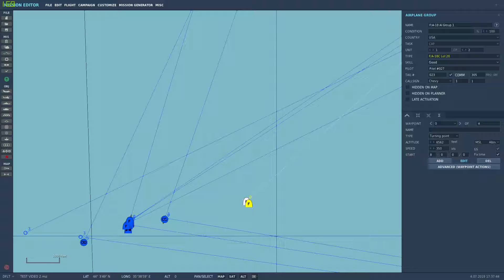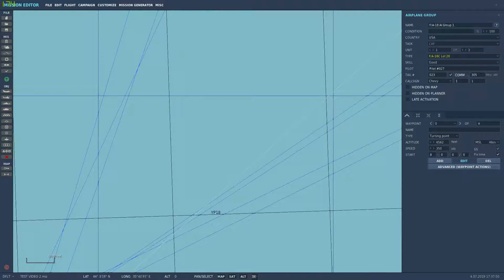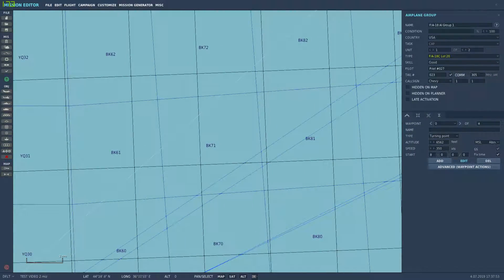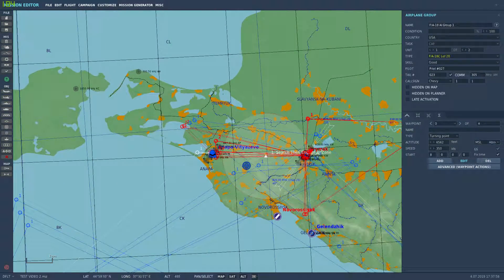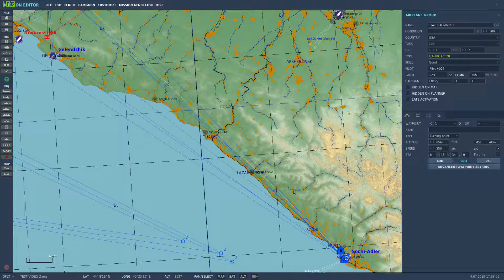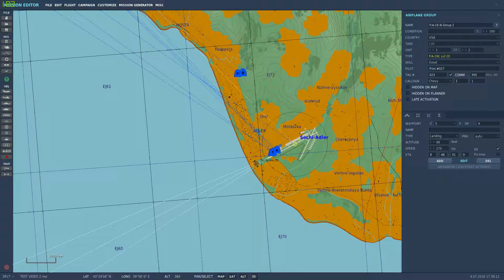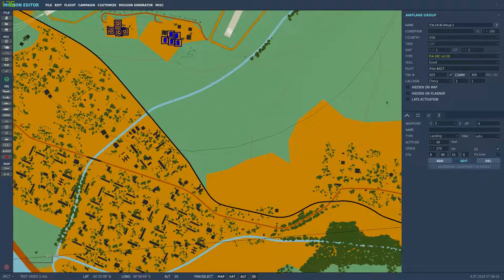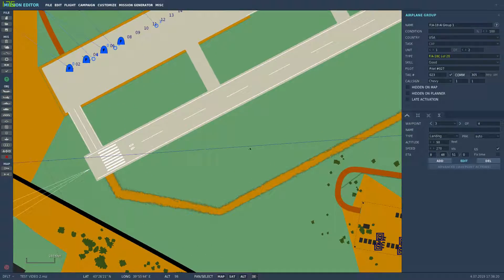I also threw in a random AI group to help out — basically a two-man F-18 group that's going to fly into the action. They're set up to fly a waypoint, go to a second point, look for something to fight in that area, and then waypoint three is landing at Sochi Adler.